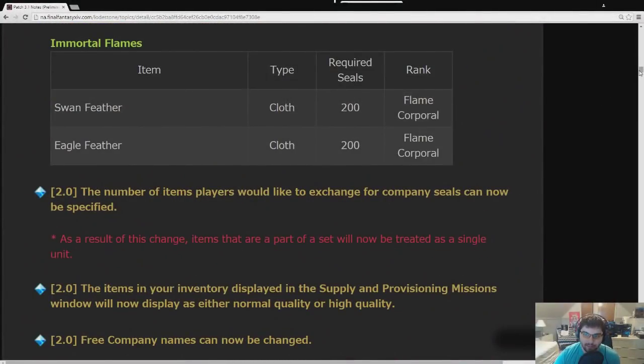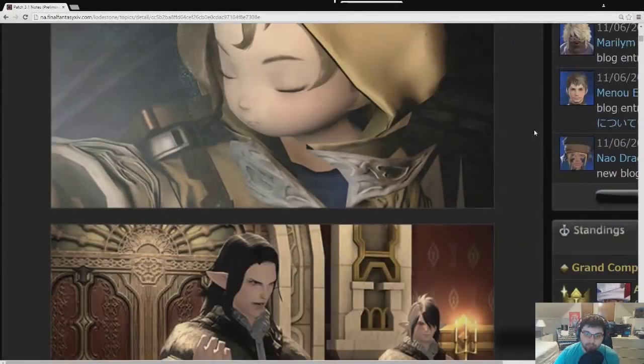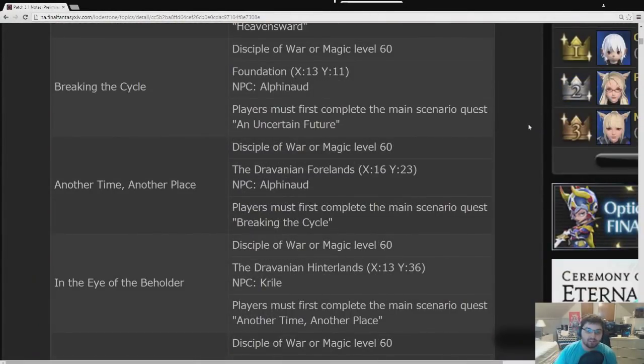Overall, it's a pretty big patch with a lot of good quality-of-life changes that should make the game more playable for the average player base. I'm looking forward to the challenges and community events this patch enables — playing multiple aspects of the game and being rewarded for them, especially with the Gold Saucer. I'm looking forward to holding events like Chocobo races and Diadem runs on Gilgamesh. More details after the patch actually comes out.